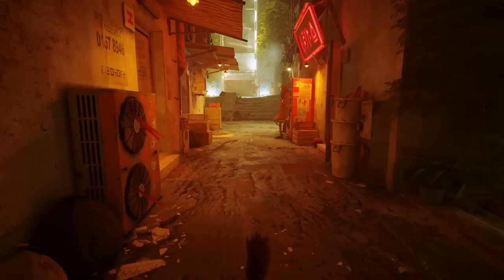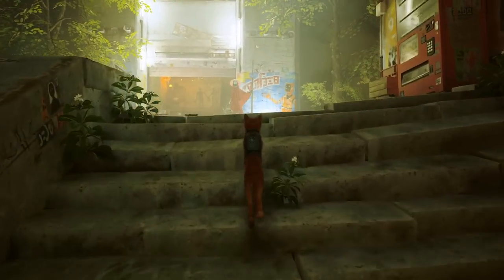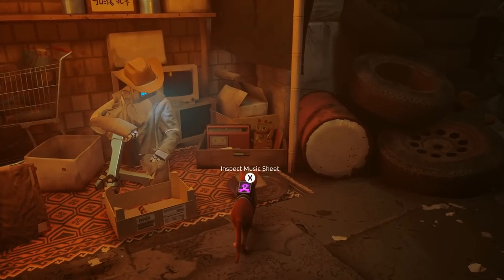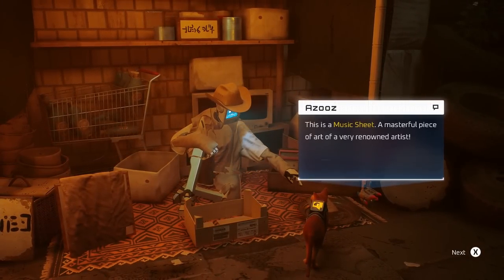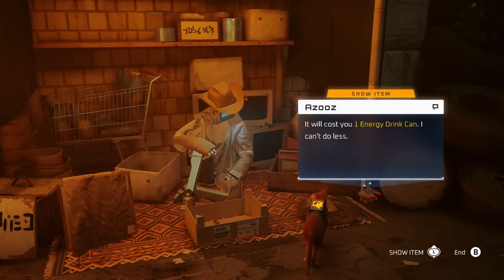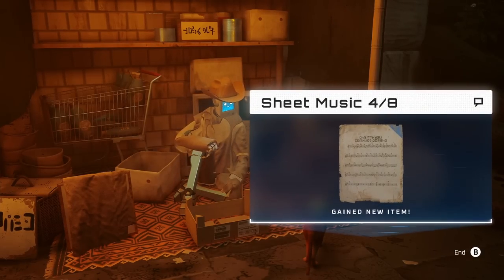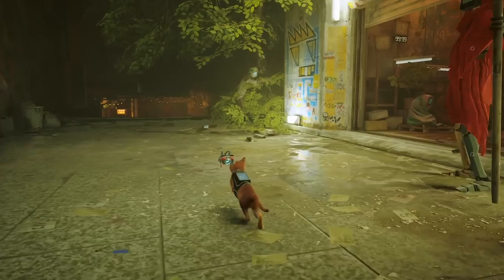Now we're gonna head back to this area - this guy sells the next sheet music and you'll need a can. If you want to know where all four cans are, check the description of this video - I made a video on how to get all four cans. You spend one energy drink can, show them the item, pick an energy drink, and there you go - sheet music four of eight.